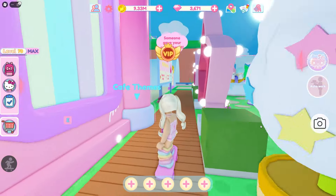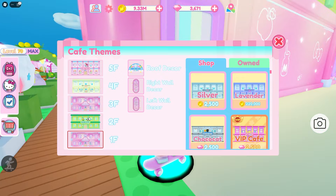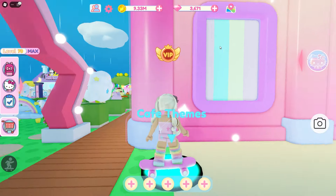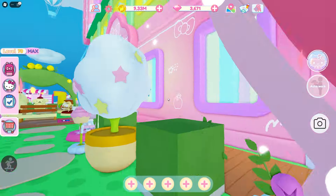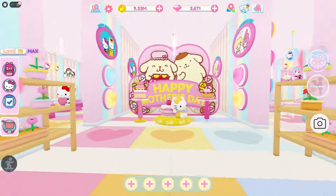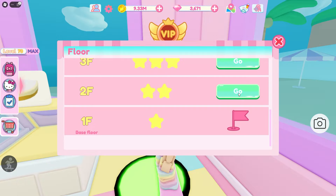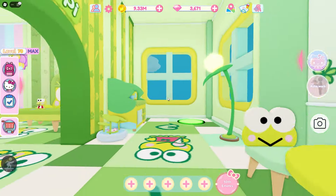The very first thing I usually show is the cafe theme. The second floor is the Kroopi floor and it's using the Kroopi cafe theme. So if you're wondering about the windows, the walls, anything like that, it's usually the Kroopi cafe theme that does that. There is a little bit of windows on that floor, but I'm mostly covering it with walls.